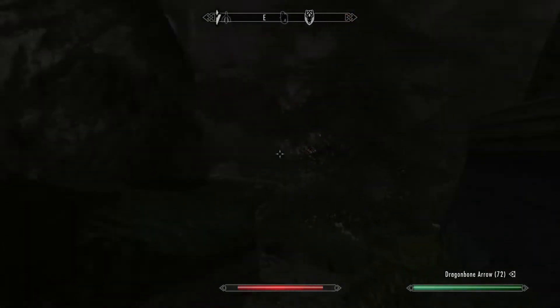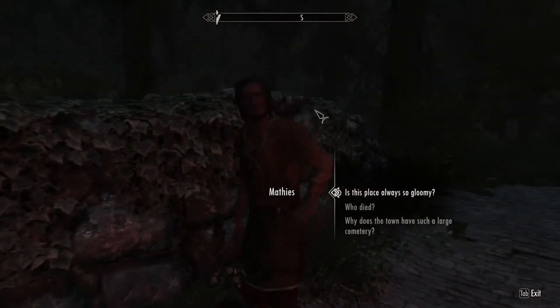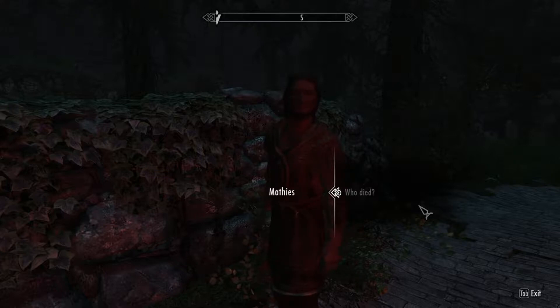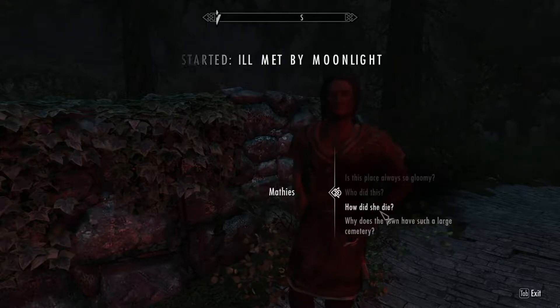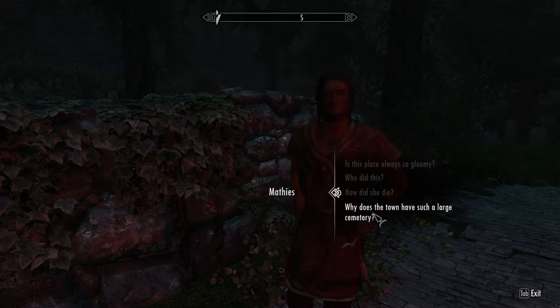Falkreath is a hard place. Is this place always so gloomy? 'Yes, and I couldn't tell you why. My wife and I think there's some dark magic at work, or perhaps Arkay's influence is strong here and he likes to keep it this way.' Who died? 'Our daughter. Our little girl — she hadn't seen her tenth year. He ripped her apart, like a saber cat tears a deer. We barely found enough of her to bury.' What the hell's wrong with people?